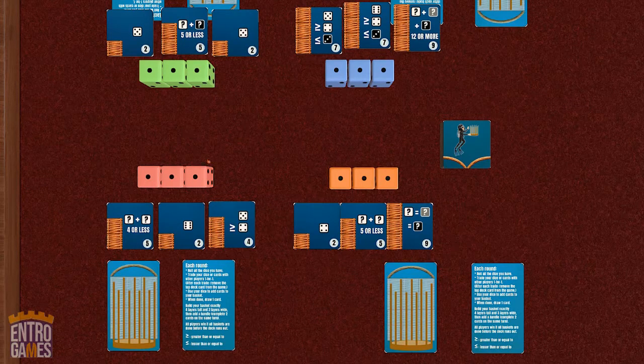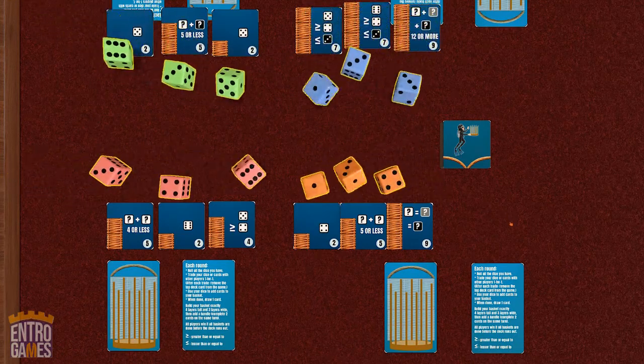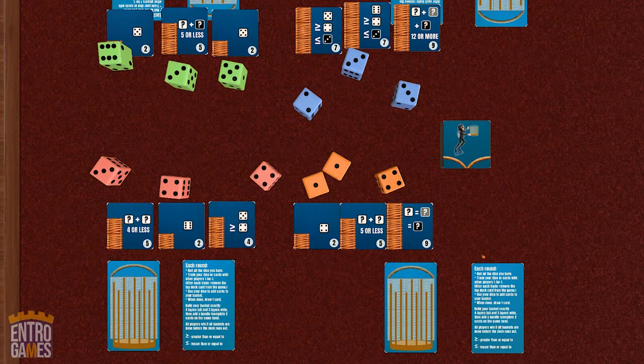Each round starts by rolling your dice and then looking around at other players to see what they rolled and what they need. The main phase of each round is where players simultaneously try to trade their dice or cards with other players to get the matches they want. Whenever you trade, you're always trading one die for one die, or one card for one card. Bear in mind that every trade costs one card from the deck, and the game ends when the deck runs out, so you'll want to trade efficiently. Whenever you're done trading, assign the dice, place the cards in your basket, and draw another card to end the round.